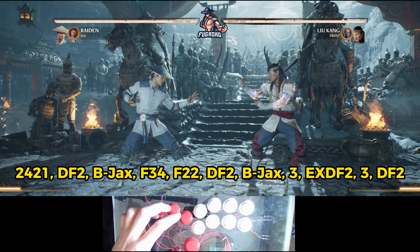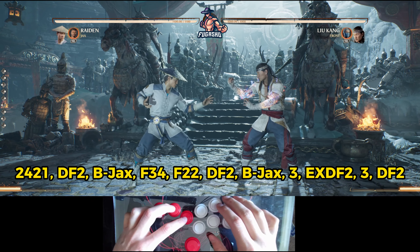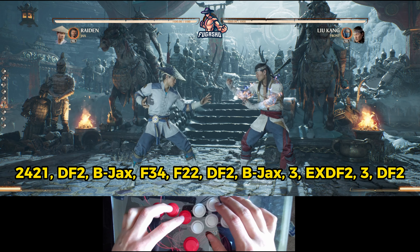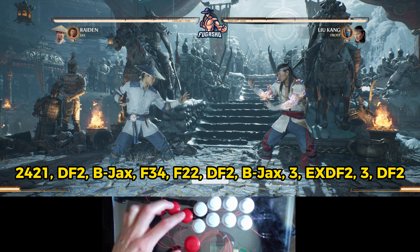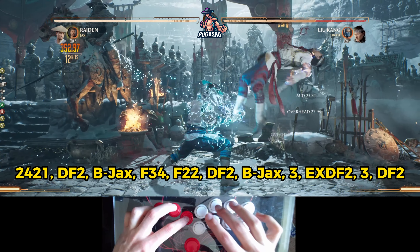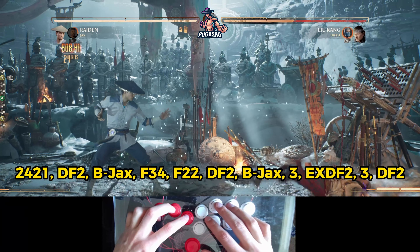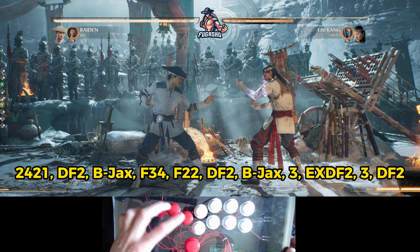Hey guys, it's me Fugashu and welcome to my first tutorial for Raiden with Jax as a cameo. We will learn one of his bread and butter combos which deals 50.8% of damage. I will display the whole combo string below and also the lingo so you can follow along whether you're on an Xbox or Playstation controller, or for example a hitbox like me. The whole combo will look like this and it deals 508 damage, so 50.8% of damage.